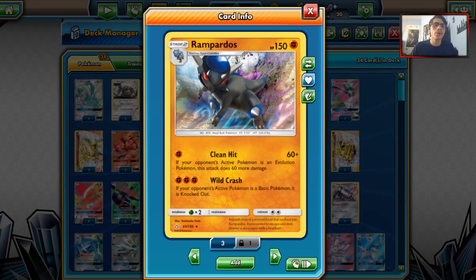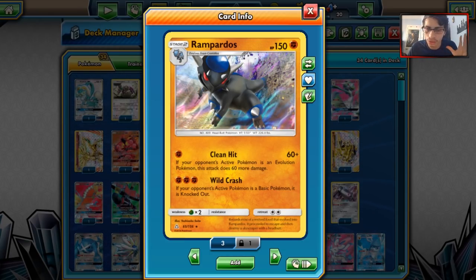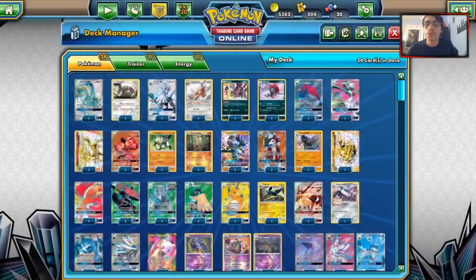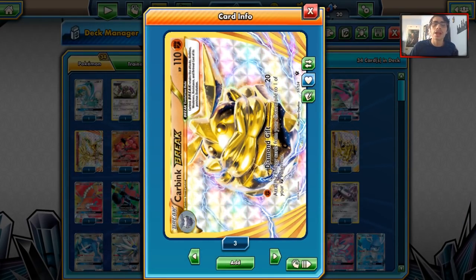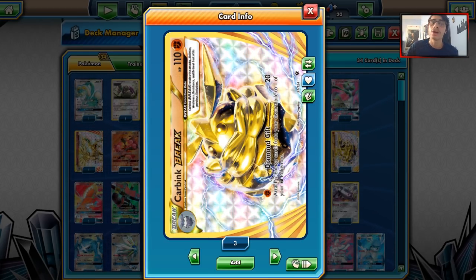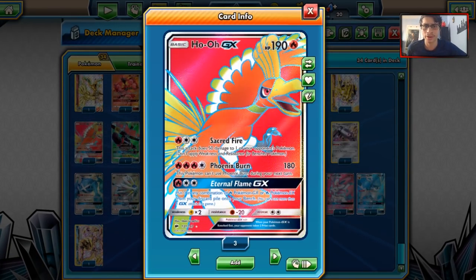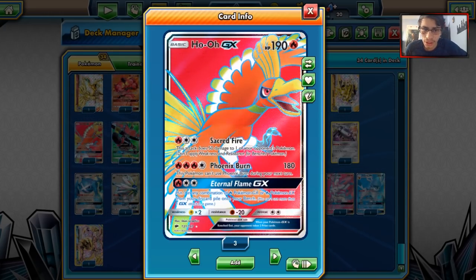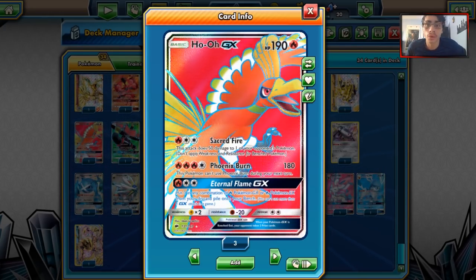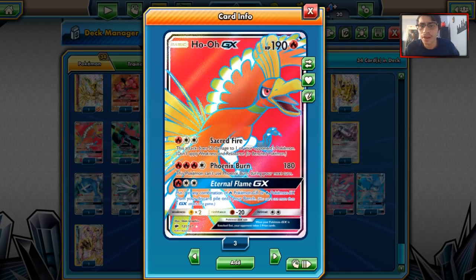We got Rampardos. Rampardos Talonflame is a fun deck with decent potential — just being able to one-shot Zoroark with a clean hit is too good. We got Carbink Break, included as a tech-like card. Fighting box decks run a 1-1 Carbink line — Diamond Gift is really useful when you're out of Max Elixirs and need to build something up to keep up aggression when falling behind. We also got Ho-Oh Ki-Awe decks — a very fun fire deck. Ho-Oh can one-shot Zoroark with a Choice Band and one-shot Gardevoir with Choice Band and Steam Up. Ho-Oh Ki-Awe is probably the best fire deck in the format.